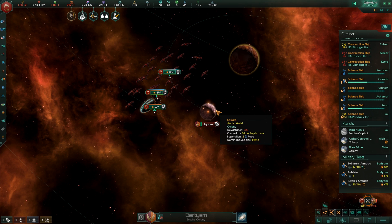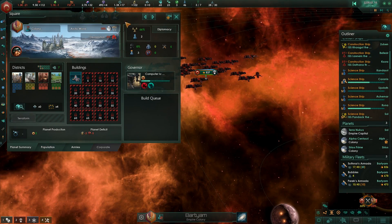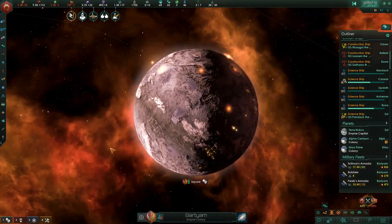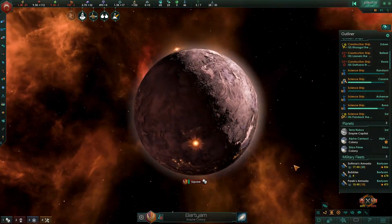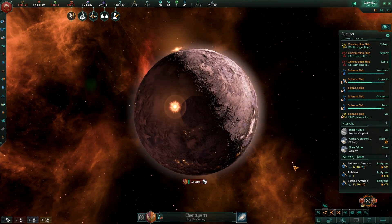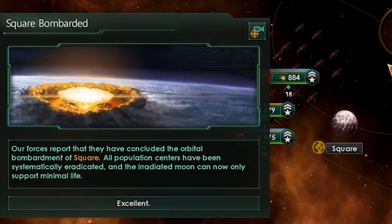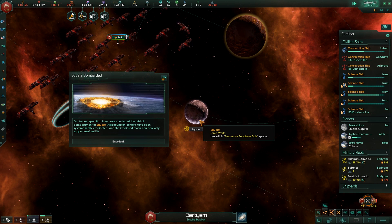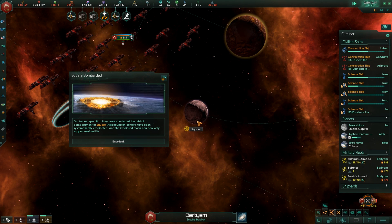Operation Percussive Terraforming is going just fine. There is a reason why we decided to start out on Tomb Worlds — this is pretty much why. Time to glass the whole thing. Looks like another Tomb World has been added — that's pretty much what we wanted. Scar has been systematically terraformed.